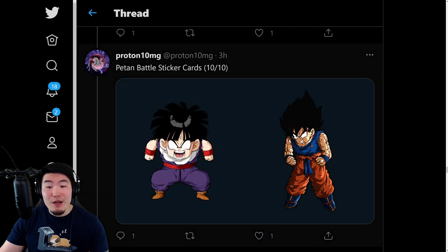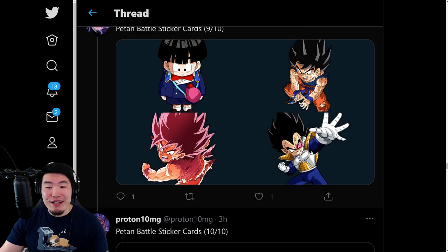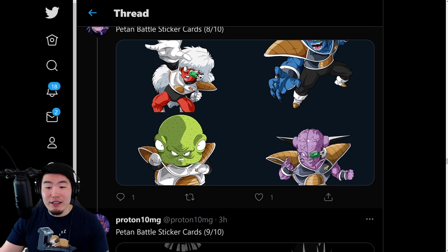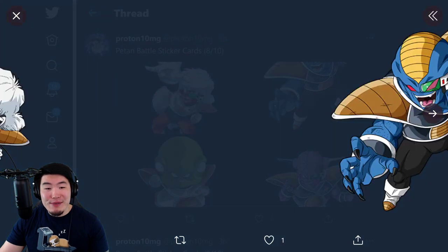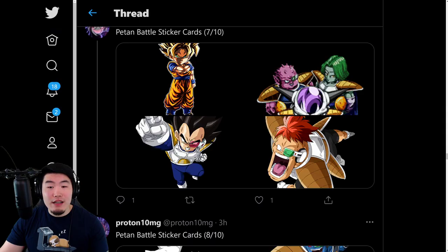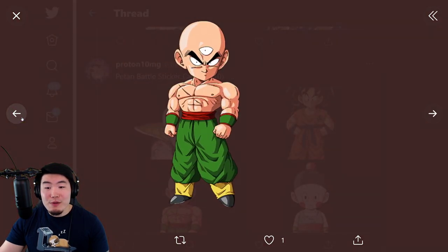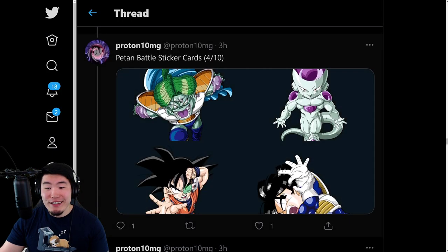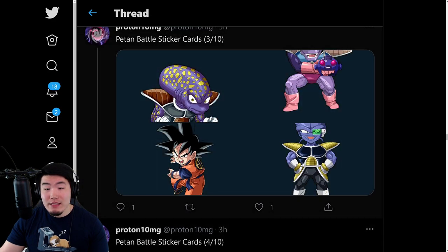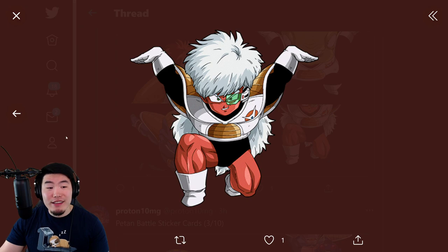Moving on, we have all the Peton Battle sticker assets. We got Super Saiyan Goku, Gohan, Vegeta, Scouter Vegeta, Kaioken Goku, Kid Gohan, some Ginyu Force members, more Ginyu Force members, as well as Vegeta, LR Frieza, LR Goku, Krillin, Bulma, Full Power Frieza, Goku, Shugesh, Tien, Yamcha, and another Krillin. Basically the first set of characters is going to be the Namek Saga, so we have all the cards that are available from there.